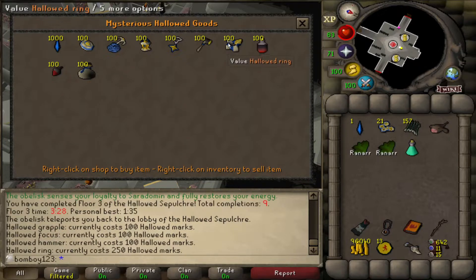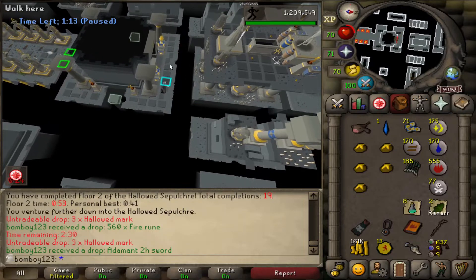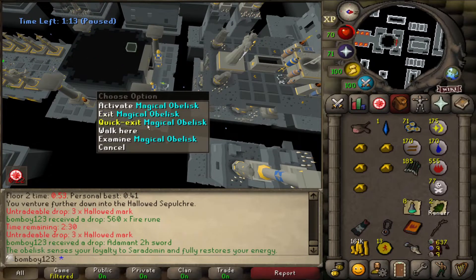I'm going to get the grapple, which will be useful, but I'm going to go for the ring first. The ring costs 250 marks, but it makes you take no damage from anything in the crypt, so even if you still fail you don't have to worry about keeping food or prayer up. That's absolutely what I'm saving up for.